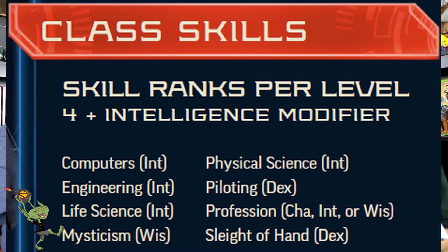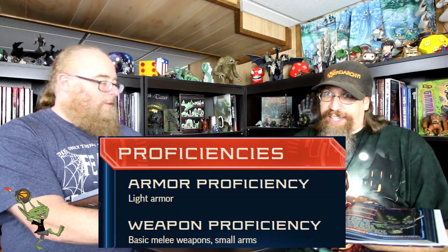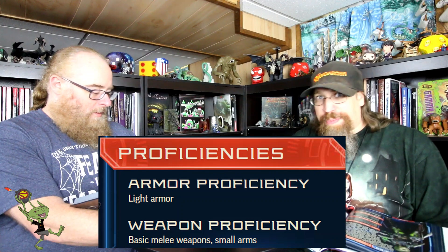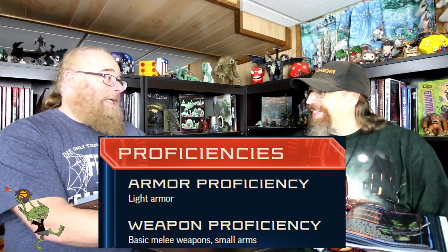Anything that keeps you from getting hit in the face is going to be a good deal. They get four skills plus their Intelligence modifier, which works out well because they're going to be smart anyway. They're still at the bottom end of skills, but they get some other stuff that'll probably make up for that. For proficiencies, it's pretty light — they get light armor, basic melee weapons, and small arms. This is the least in the game, as you'd probably expect.